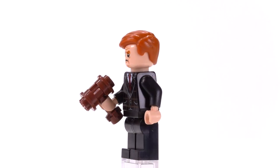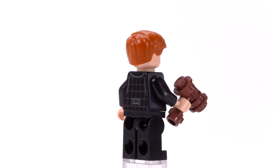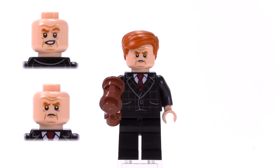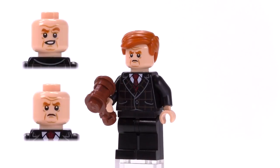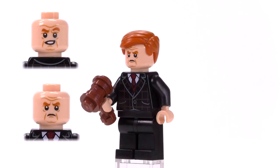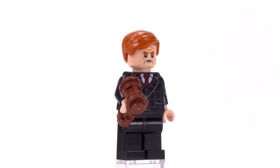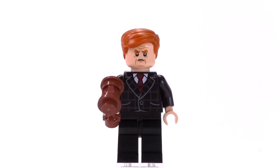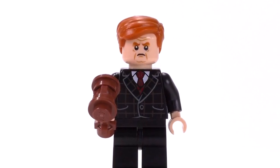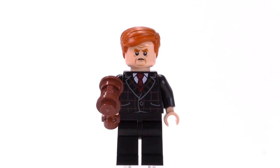Gunnar Eversol is also a pretty unique character — he's got a suit with a little bit of plaid or checkered detailing along the top and a very funny-looking expression on his face. He doesn't look like the nicest of characters, but that actually fits him. It's a really complete-looking character. I like the sort of orange comb-over, and he comes with a gavel — I'm not sure if he'll be using it as a weapon, but I really like this character.